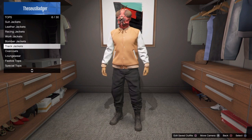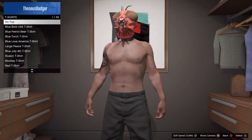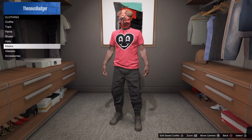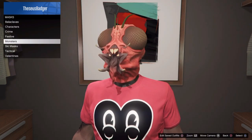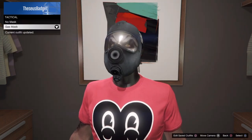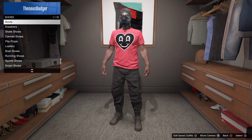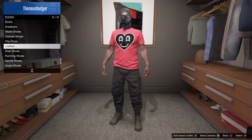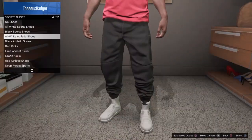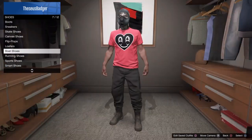From here you need to change your top — this is how I did it. I changed my top first, then I went to my mask. I put on a tactical mask, then switched to no mask. You must remove the Halloween mask and you must remove the jacket. Then scroll down to your shoes.